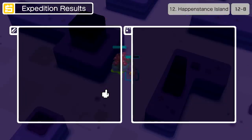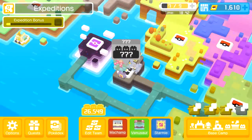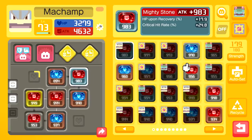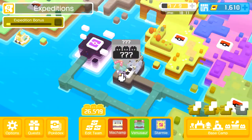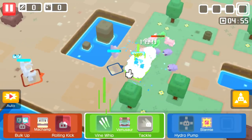Almost level 74 for Machamp already - not bad. We got a 983 damage stone with HP upon recovery and critical hit rate - that's actually our most damaging damage stone yet! We'll put that over the old one. It sort of feels weird now - it feels like I'm playing rounds just to kill time and earn stuff because I don't need to make progress anymore. I've already defeated what I needed to defeat in the game. The goal is different now.